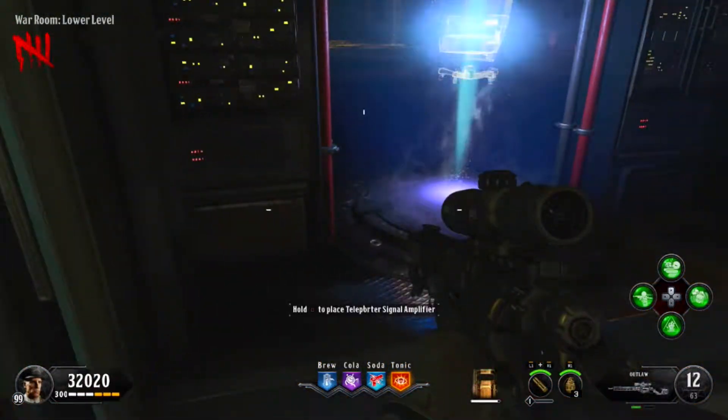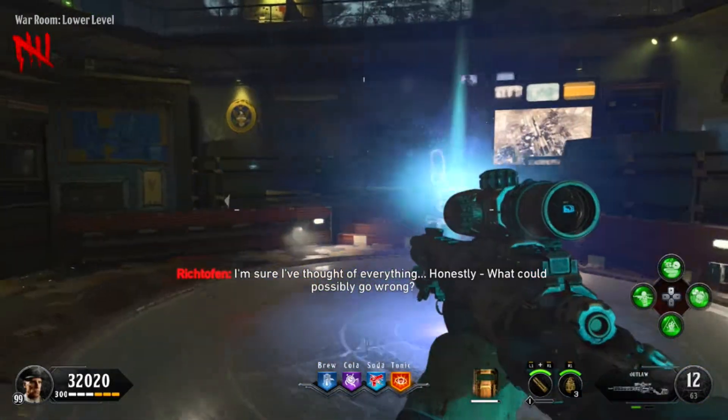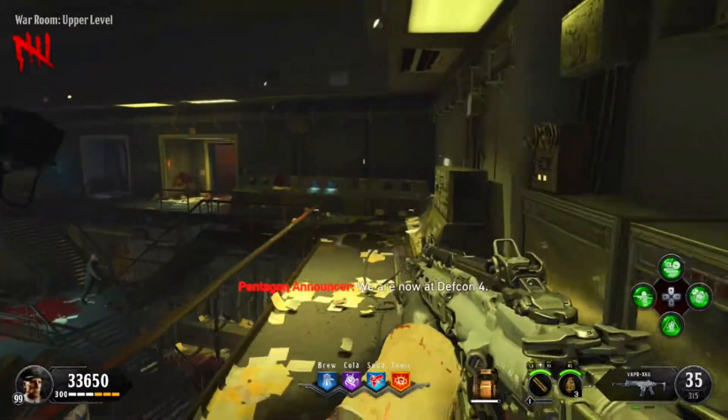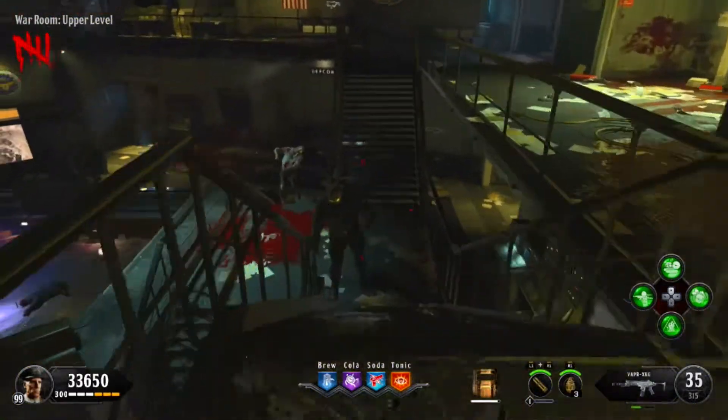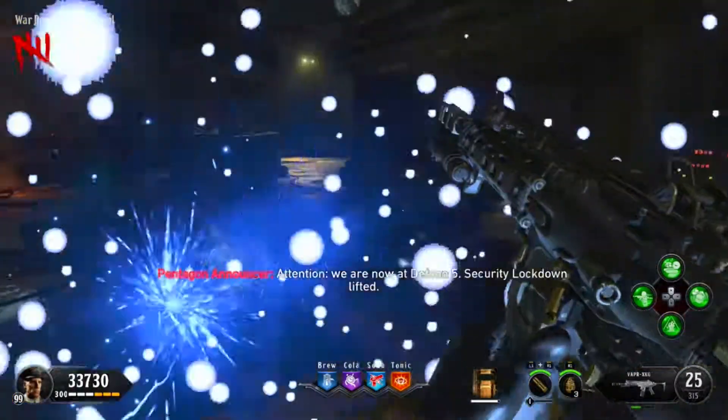Go over to where you teleport and hold square on it. It'll make a new teleporter in the middle of the war room. In order to actually get inside of Pack-A-Punch, you need to activate all the DEFCONs once again, just like in Five.